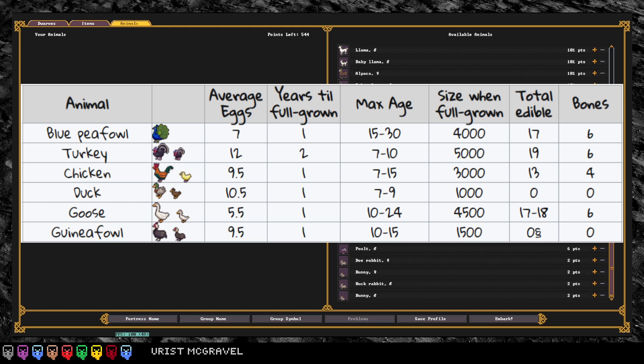Finally, the guinea fowl is at the end. Unless you're looking to occasionally get slightly different eggs for your dwarves to eat, there's no real benefit to going with guinea fowl over one of the other birds. Since they're all six points, if you want to bring multiple poultry I'd probably just bring some peafowl and some turkeys — that'll do everything you need to do. That's it for today, see you next time.